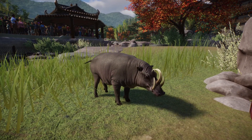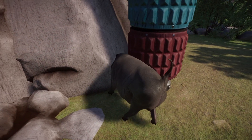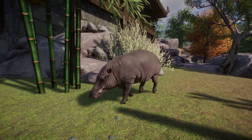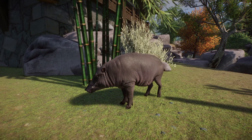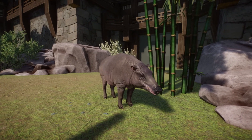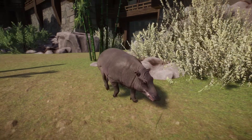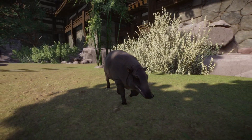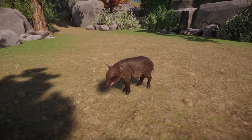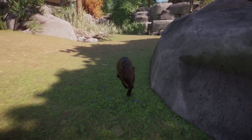The male babirusas weigh between 70 and 100 kilograms and females around 45 to 80 kilograms. They are a vulnerable species due to over-hunting and habitat loss. In Planet Zoo, the babirusas need around 290 square meters of traversable land with no swimmable area. They like temperatures between 13°C and 42°C. Group size is 1 to 5 — one male and up to 4 females. They're confident with humans, and guests cannot enter the habitat. Life expectancy is around 18 years. Personally, I really like the look of the babirusas — those four curling tusks look super cool.